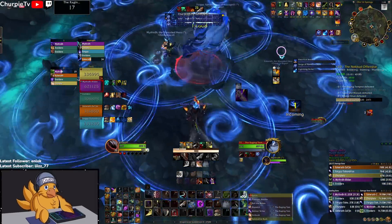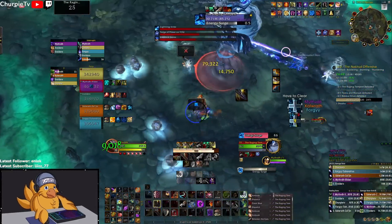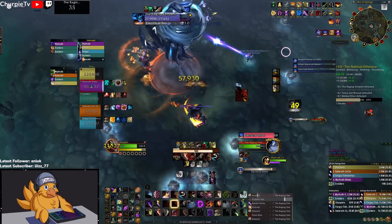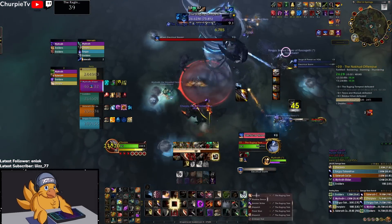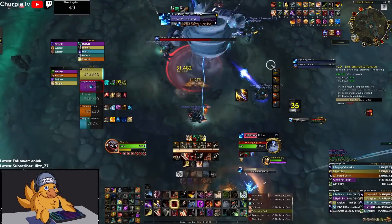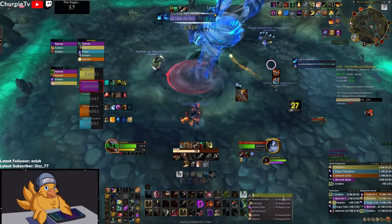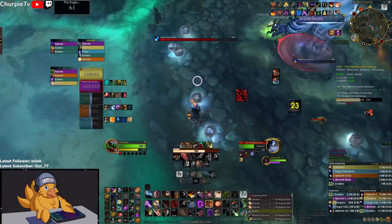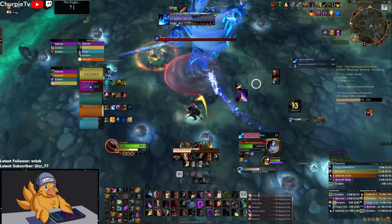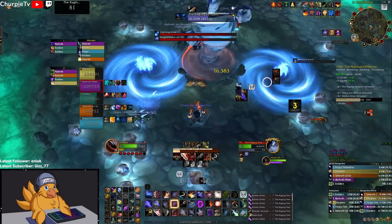During this boss, you get blue circle rings — make sure you're not cleaving onto your friends with those. You also need to soak as many balls as possible. Usually we let our healer get the first couple to make sure they can heal through the first Storm, because it comes super early in the fight. After that you start soaking them yourself. You can get a maximum of 10 stacks, and if you wait for the very last second for the balls to come in during the Storm, you can reset your stacks to always sit at 10.